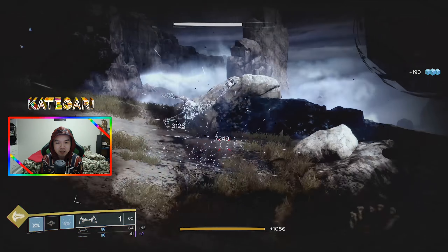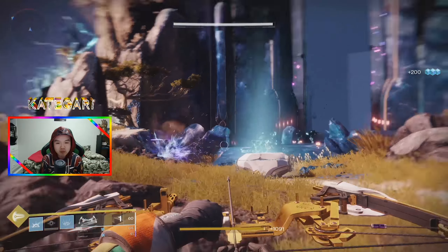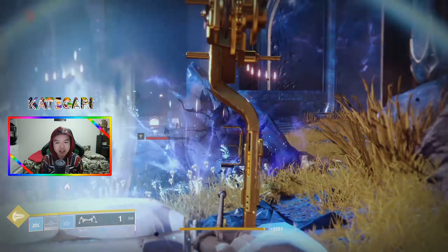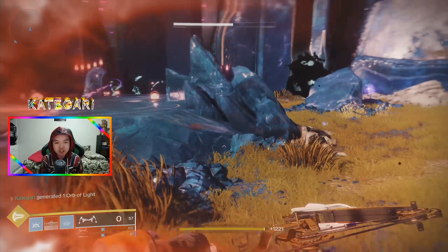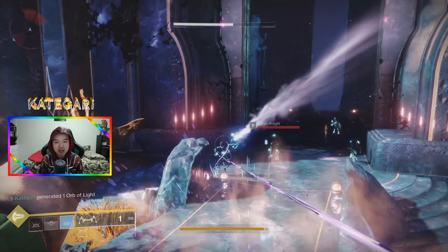So another thing that did happen for my bows is that I actually went ahead and put a masterwork core into my No Turning Back. So my No Turning Back is a masterworked bow, which means that if I kill a bunch of dudes, I will get myself a good old-fashioned orb of light, as I just did right there. So that definitely makes my No Turning Back a very strong bow and gives it a reason for me to just use it on a very regular basis.